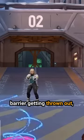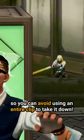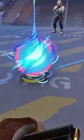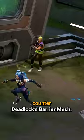So the next time you notice the barrier getting thrown out, try to react quickly so you can avoid using an entire clip to take it down. And that's how you can counter Deadlock's barrier mesh.